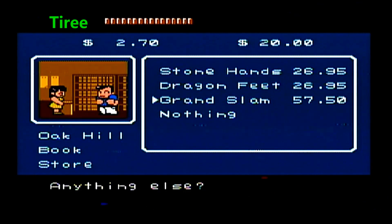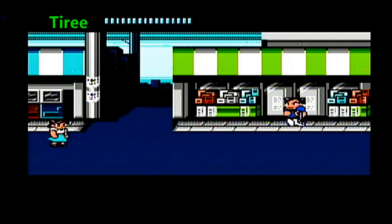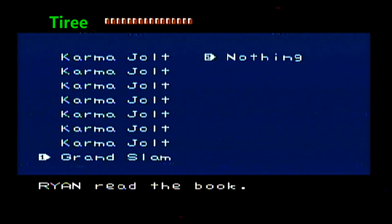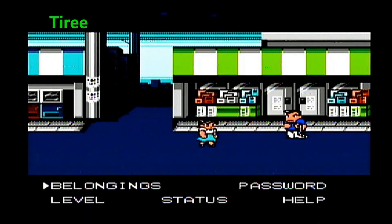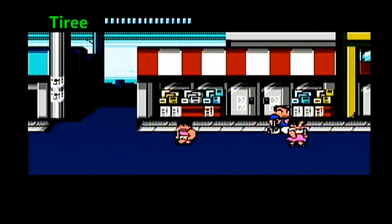The Grand Slam Technique will really allow us to deal a lot of damage and put the hurt on the enemies. We've got to go into our belongings and read that book. You'll also see that I've kind of filled it all up with Karma Jolts — probably won't need that many, but it's better to be safe than sorry. And now we have the Grand Slam Technique. We have the maxed out weapons skill and maxed out strength, so we'll deal a lot of damage with our weaponry. And with that, we are ready to take on Ivan, the guard at River City High.